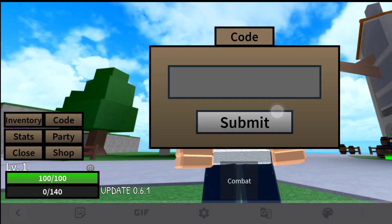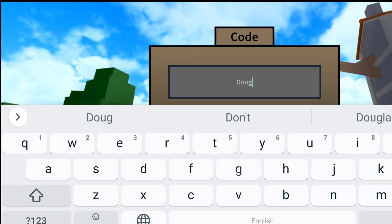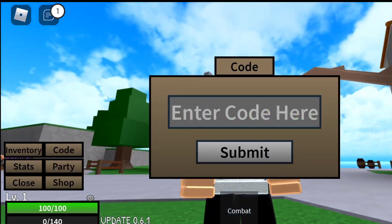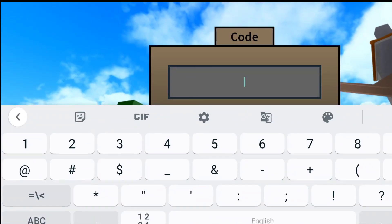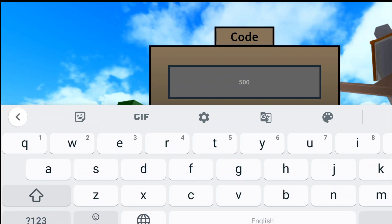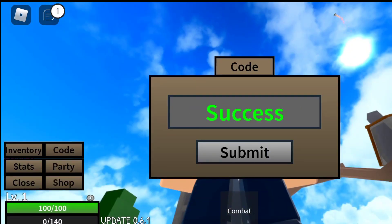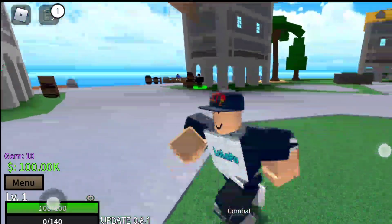The next code is 'dough' — D, O, U, G, H. This gives one gem. And now the last code is '500kvisits' — 5, 0, 0, K, V, I, S, I, T, S. Let's redeem this. We have redeemed all the codes!